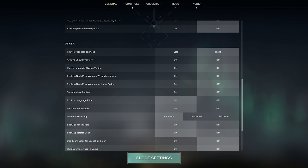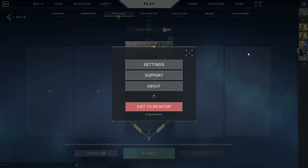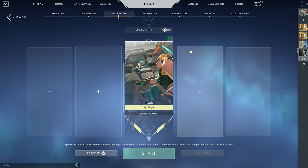Then you click this off, close settings, and restart your game. Once you've restarted it, you're gonna get this cool X symbol that I'm showing on the screen right now.